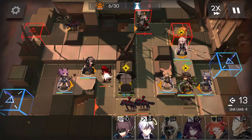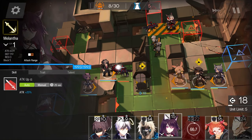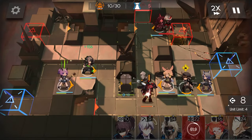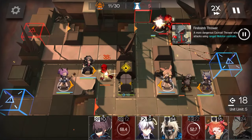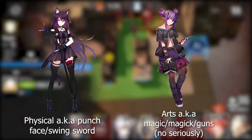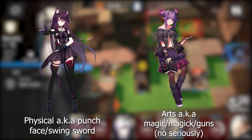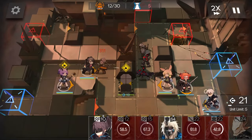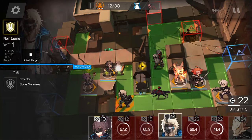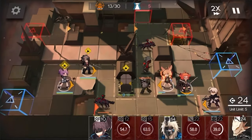We've already covered Melantha briefly and she is my number one pick, so let's talk about resistances in Arknights and why they make Melantha so good. At a base level, operators will do one of two types of damage: physical or arts. Each of these has their own damage mitigation stat that both your operators and enemies use — those being defence and resistance. Defence and resistance are not cut from the same cloth: defence is a flat number reduction, whereas resistance is a percentage-based reduction.